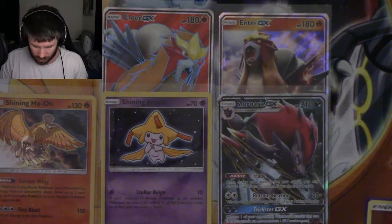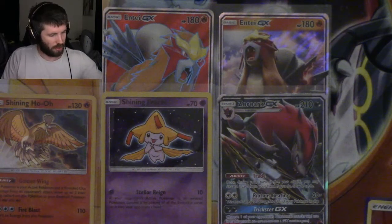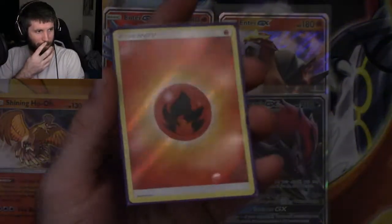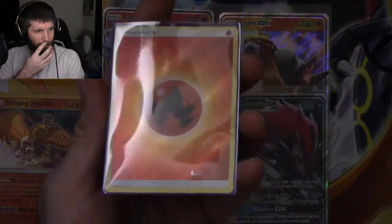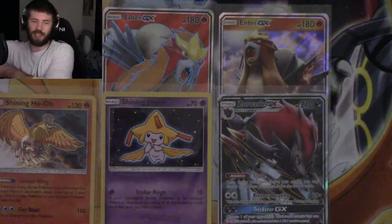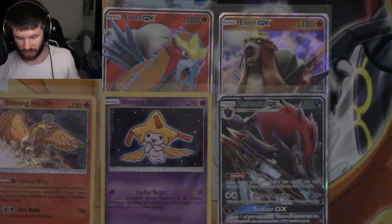Not the Shining that we needed, but we got a Shining and I'm going to sleeve it - put it into the purple ones. It's only right that we got the holographic fire energy as well, being that we got the full art Entei GX and the regular ultra rare Entei GX. That is beautiful. I've now got one psychic, two grass, and now a fire holographic energy.